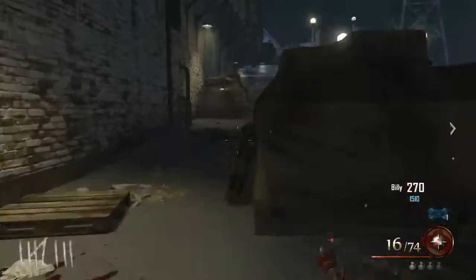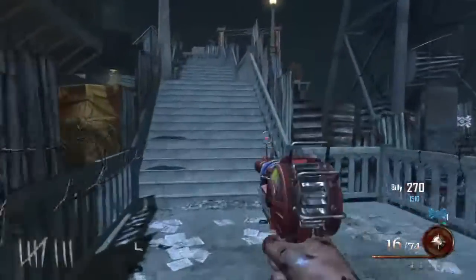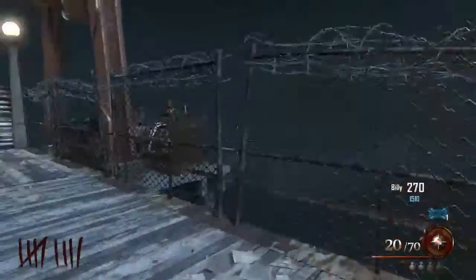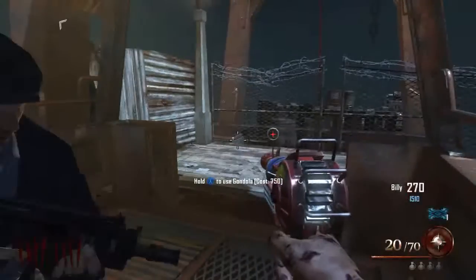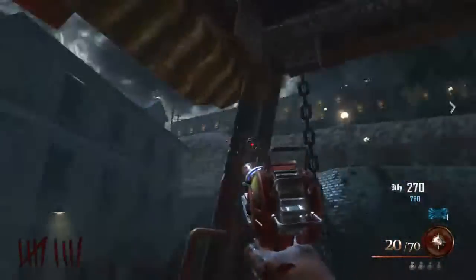What's up guys, this is Urban Boathouse Tutorial showing you another easter egg. This is the scary face easter egg — there's really no set name that I know of for it, but that's just what I call it. You want to have a DSR, or any sniper you want, as long as it's got a scope you can zoom in with.